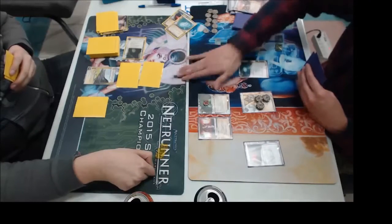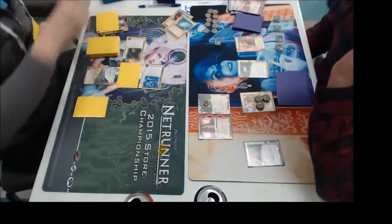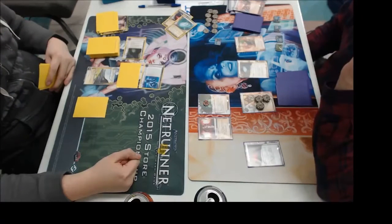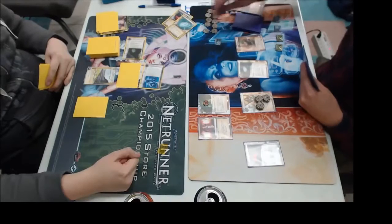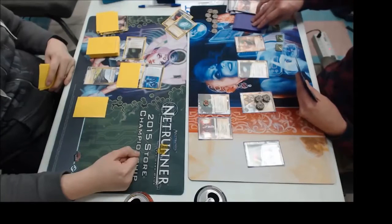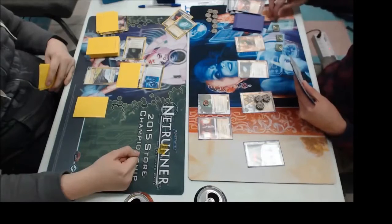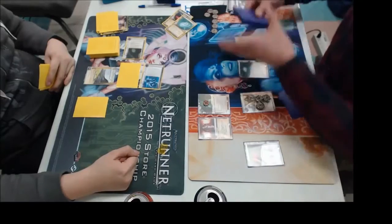I did experience the same thing at this tournament. So we have a Quandary on HQ. The Quandary — the question of the day — will he break it with Always Be Running? Two clicks to get through. Nope, probably wise, because he probably wouldn't be able to break whatever's behind that. If it was like another Data Raven or something — or even better, just grab another TGTBT and leave yourself with a tag. Yeah. So he's drawing up some more — he knows the kill is happening, he's seen the Traffic Accident.